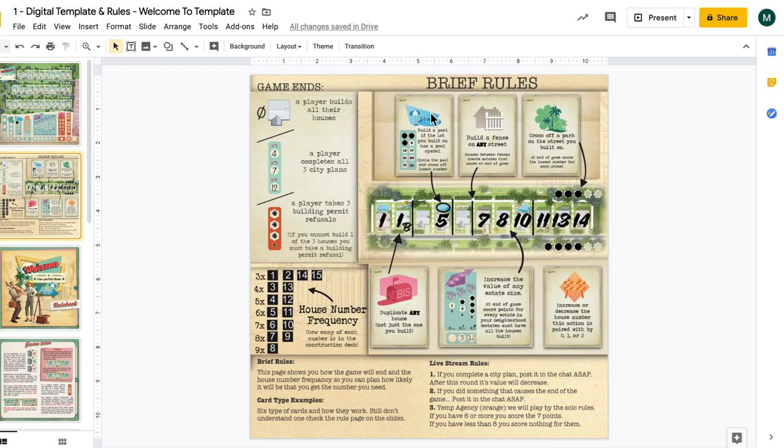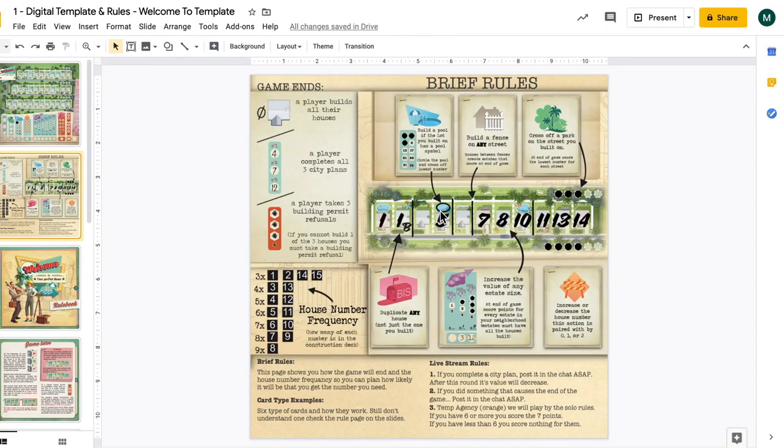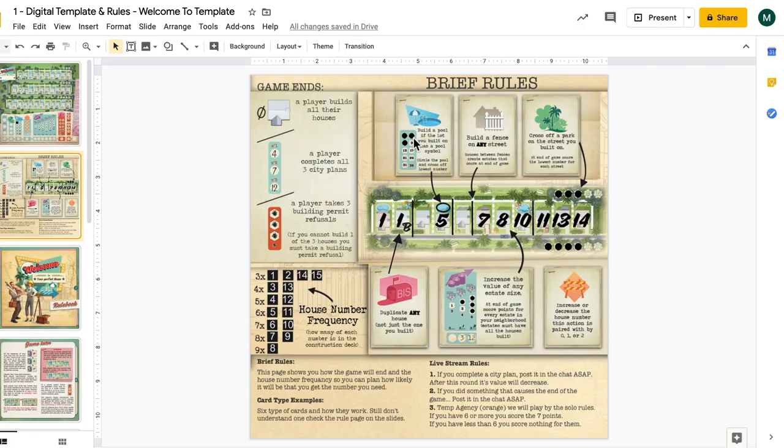Let's look at the pool card. When that one comes up, you're able to use the number anywhere you want, as long as it's increasing. If the place you put the number actually has a pool graphic, you get to circle that pool graphic. Then down below on your score sheet, you'll see the pool category and you cross off the lowest number. The lowest number that's still exposed is the score you get in that particular category.